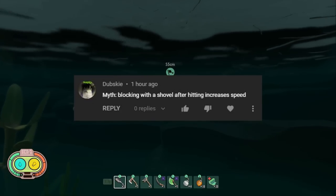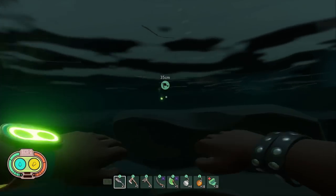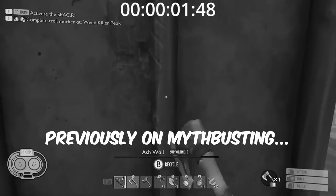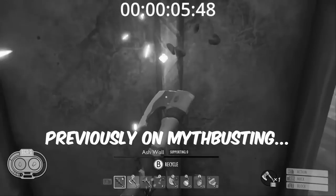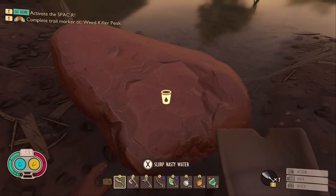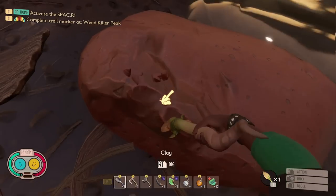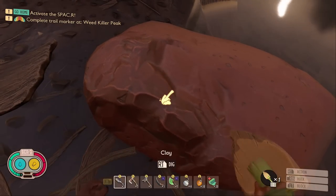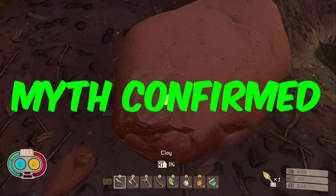The next myth comes from Dubski: does blocking with a shovel after hitting increase the speed? In the last episode we showed this worked with weapons. I took a shovel and broke some clay without blocking, then broke it again blocking between attacks. Testing both the black ant shovel and the acorn shovel, it does indeed increase the speed of breaking clay with both of them. Myth confirmed.